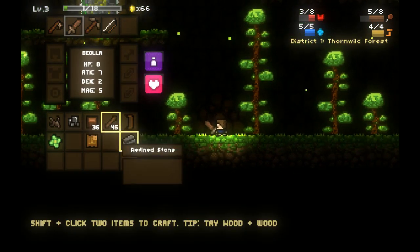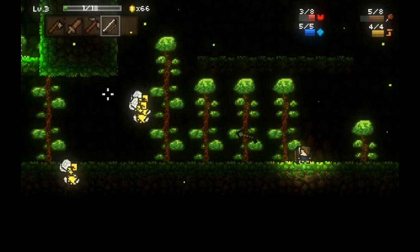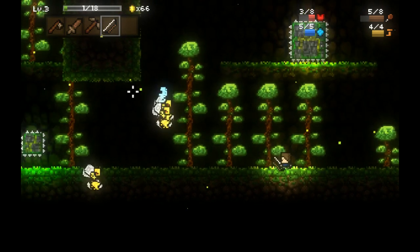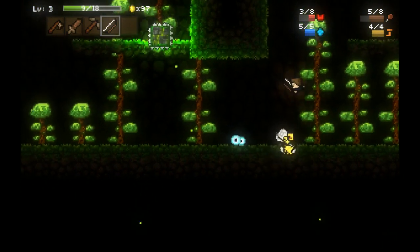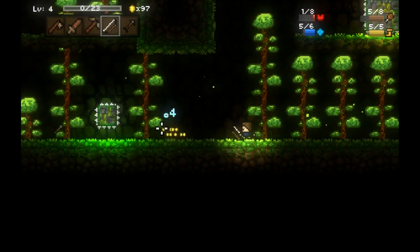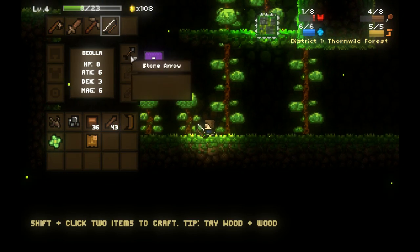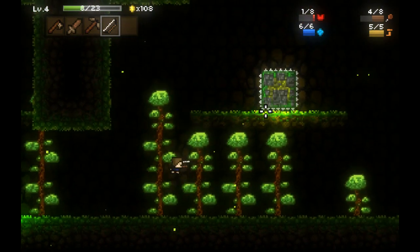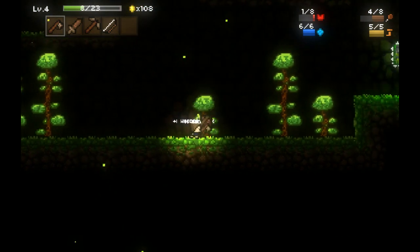I'm going to go ahead and make some arrows, which is just stone plus sticks, and I'm going to shoot some arrows at these bees. That is what I'm talking about. So if you miss with an arrow, it will land on the ground and you can pick it up again. If it hits an enemy, the arrow is gone for good. I only have like three arrows left, so I need to craft some more. The bow is pretty amazing — I really like that feature of this game. It just works exactly how you would expect it to.